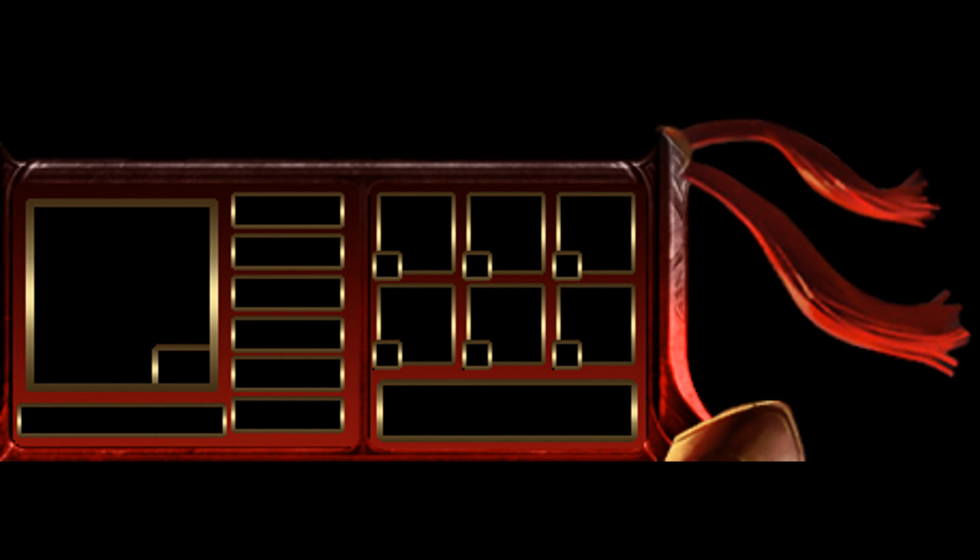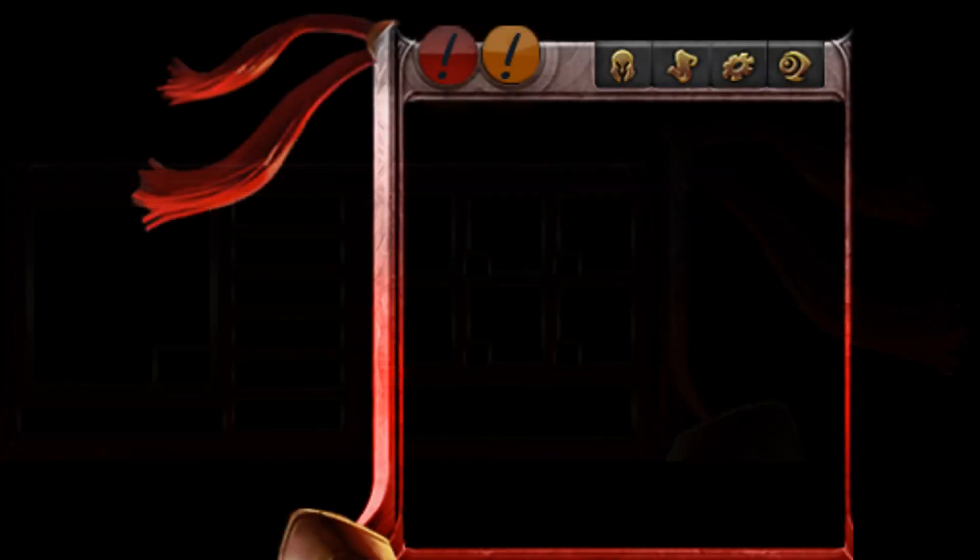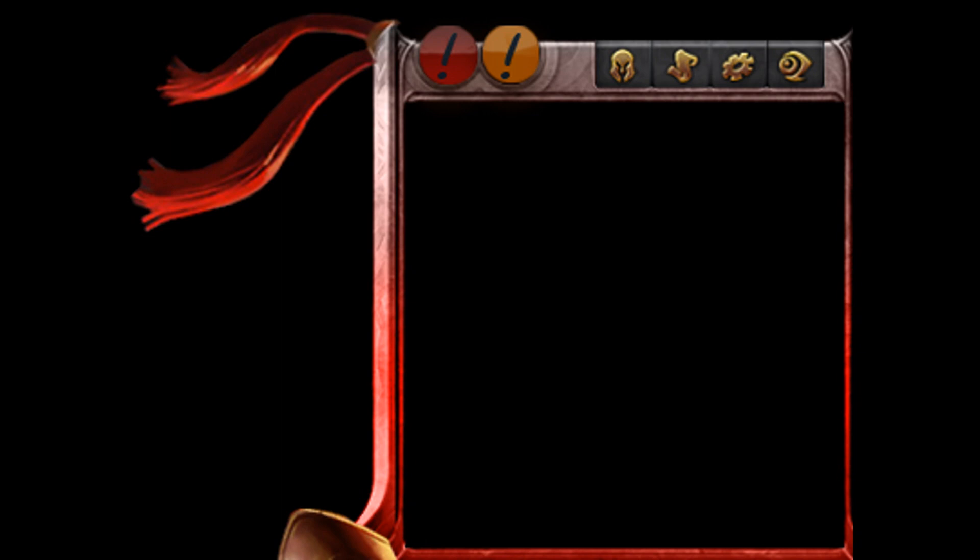Also included in the pack are the elements, including the flipped minimap and champ windows, so if you need the flipped versions you can use those to set it up using the elements pack.